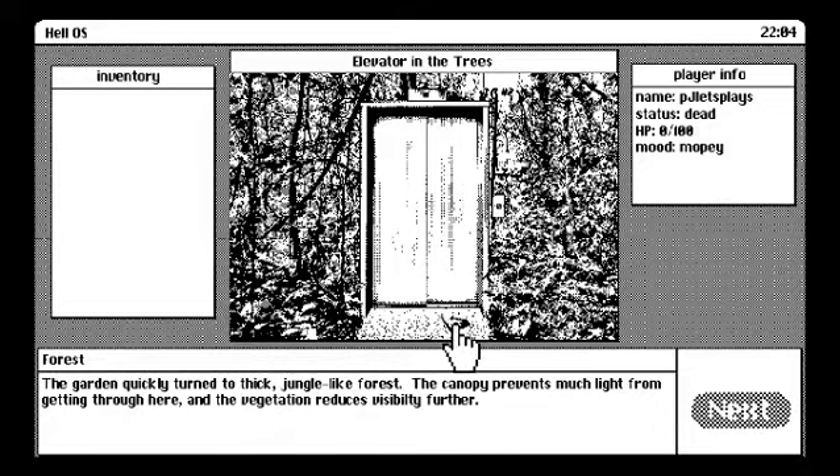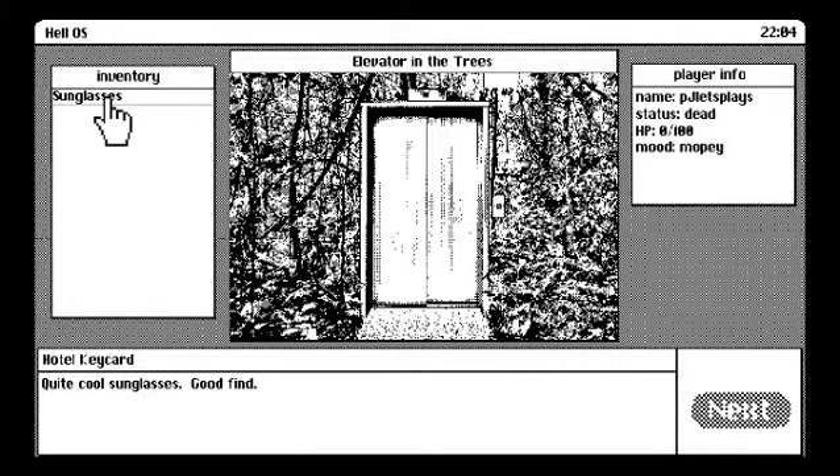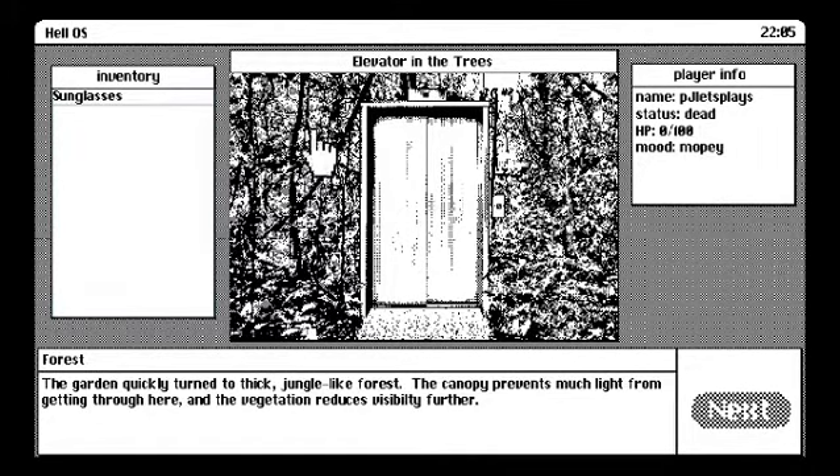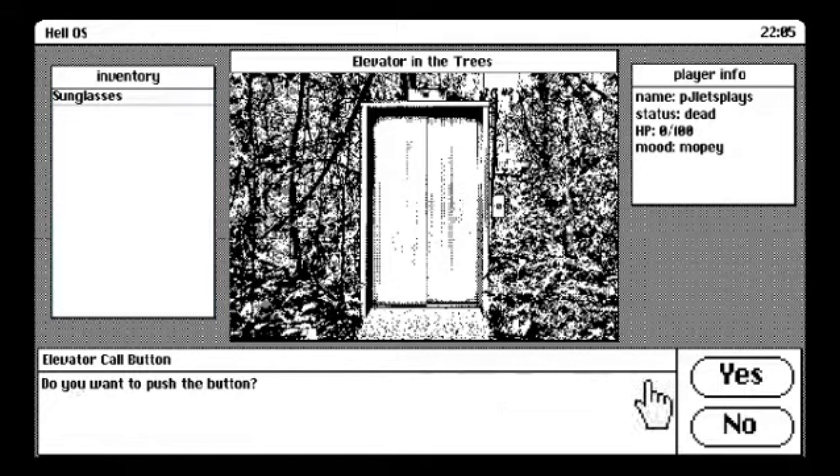We are now in more of a forested area. There's a perfectly good pair of sunglasses — quite cool sunglasses. And a hotel key card — interesting. I don't know why it said hotel key card when we looked at the sunglasses, anyway. It's an elevator in the forest. More like a hell-evator, am I right? Let's head on up.